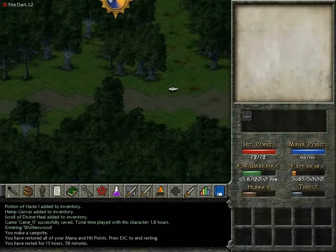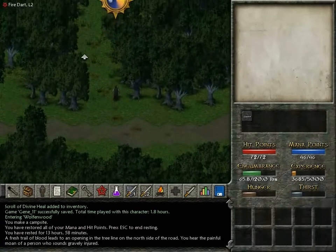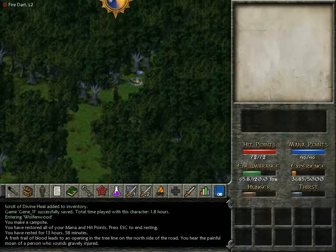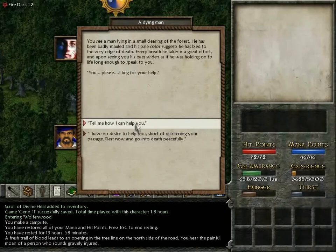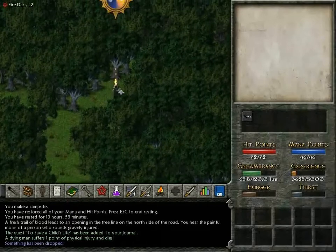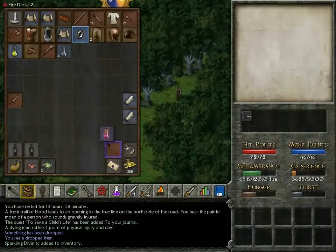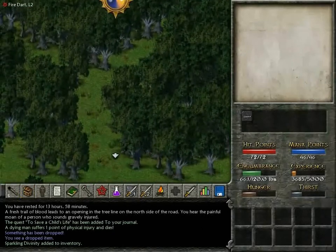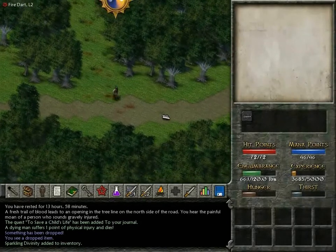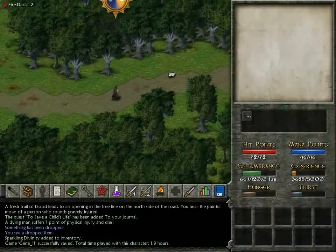A fresh trail of blood leads to an opening in the tree line to the north side of the road. There's a guy down here that got maimed by wolves and he gives us a quest to deliver a super powerful healing potion. He coughs on his own blood and dies. We should probably take the healing potion. Down with the quest items. And here's where the wolves start.